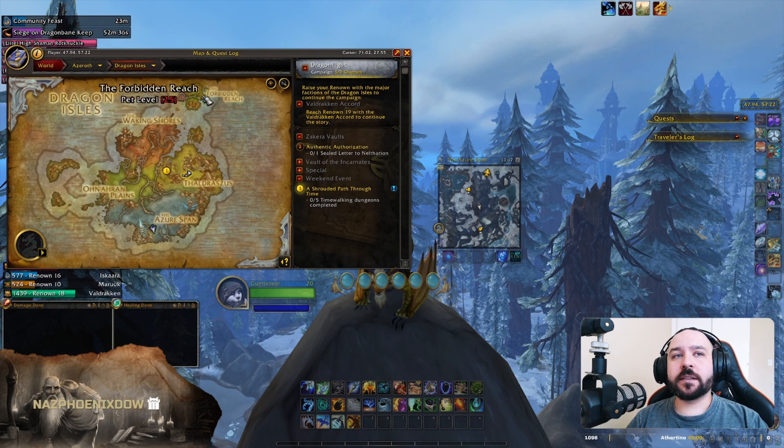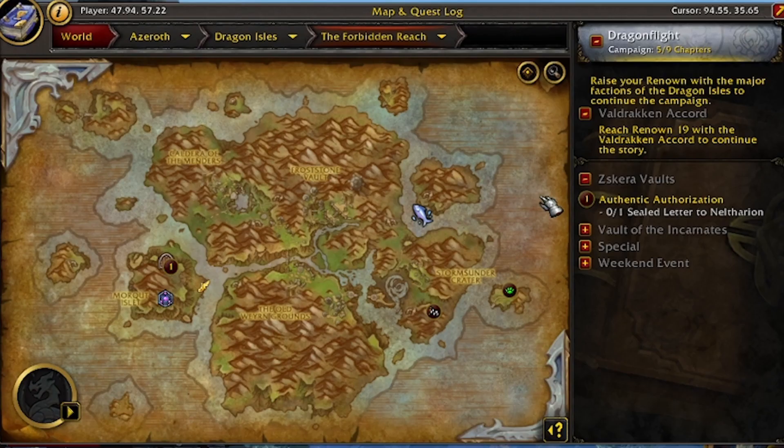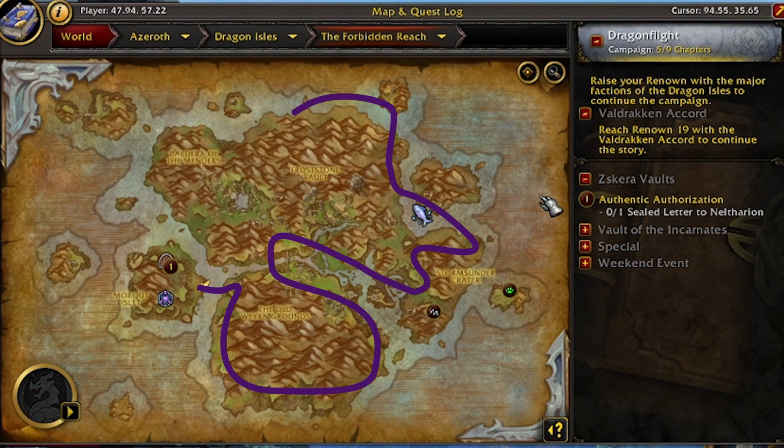The last place we'll look at is the Forbidden Reach. This is a bit of an iffy one for me — I do it maybe once or twice a week just to get my keys for the vault at the same time. There isn't much to pick up herb-wise. Mining is really good there with a lot of empowered nodes, but for herbalism there's not a lot of rich or lush herbs in the area, and not a lot of windswept either. Yes, windswept is one of the cheaper essences, but anything empowered or lush is worth stopping to pick up.